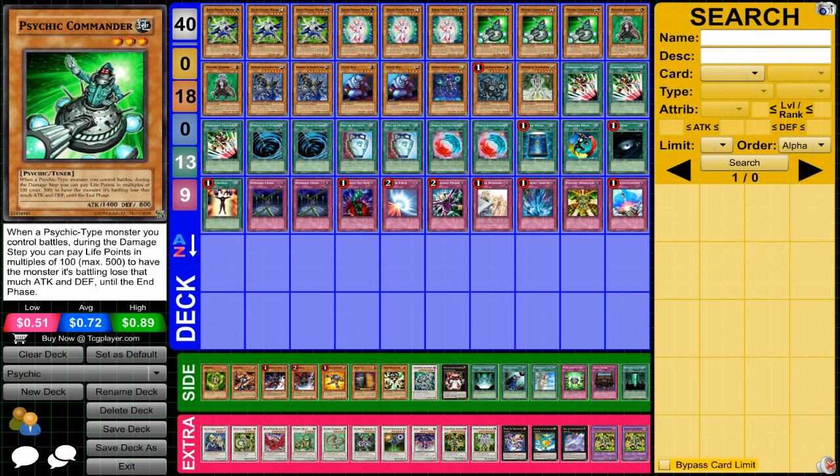Then we have Psychic Commander, a three-star tuner. Its effect kind of makes it a 1900 attack three-star tuner, because you can lower your opponent's attack and defense. It's a very nice card and one of my favorite three-star tuners overall — I really love its effect.